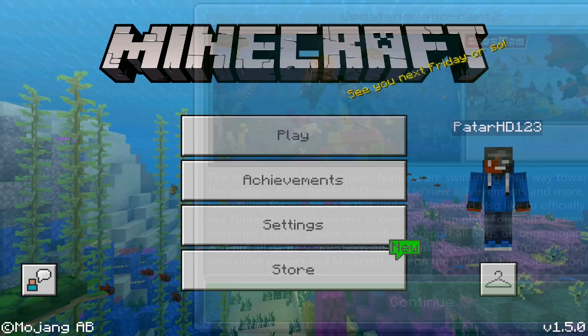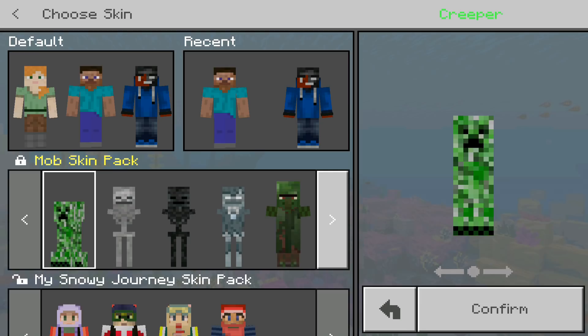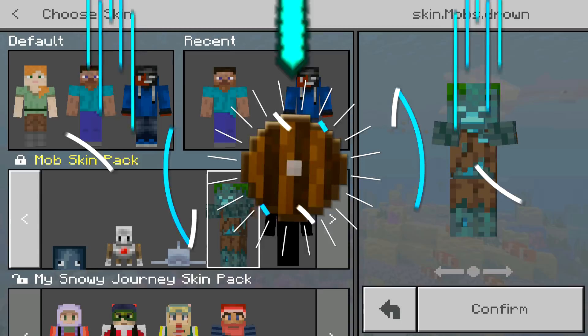We are on Minecraft Pocket Edition - look at that, the Update Aquatic Part 2. Now if we go over here, it's our hanger right here. You guys can see that the first pack we have is the mob skin pack. We can transform into a creeper, a skeleton, we can become even a zombie villager - and you're not expecting this - but you guys can actually transform into a dolphin and even a drowned as well.